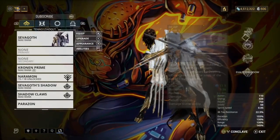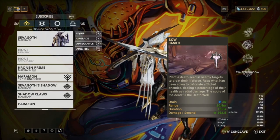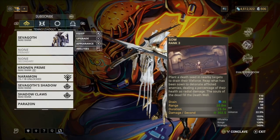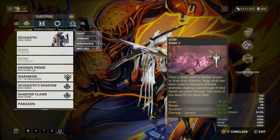Next we have Sow, or however you want to say it. What this does is it plants a death seed in nearby targets to drain their life force. Reap what has been sown detonates inflicted enemies dealing a percentage of their health as radiation damage, and the souls of the dead fill the Death Well.